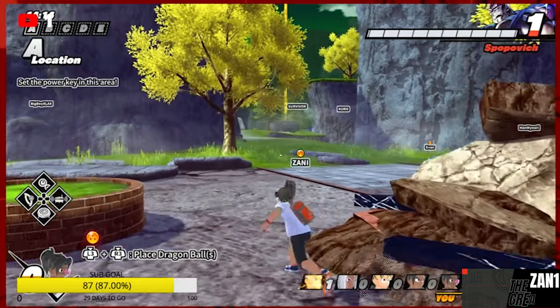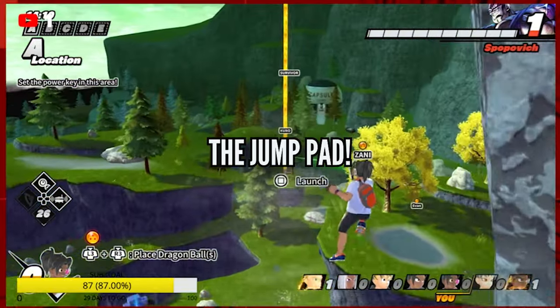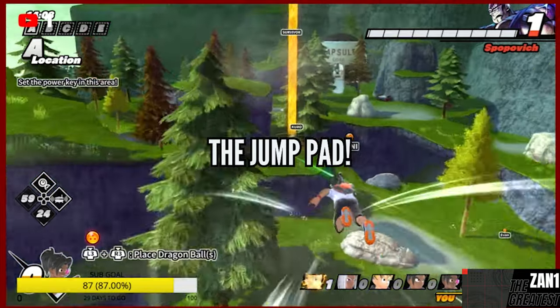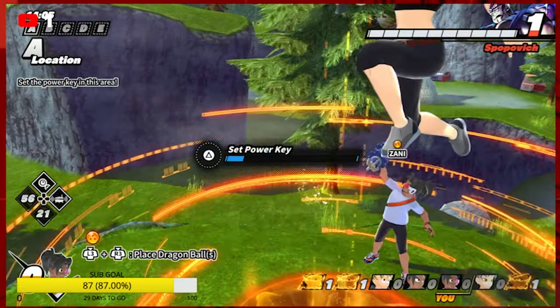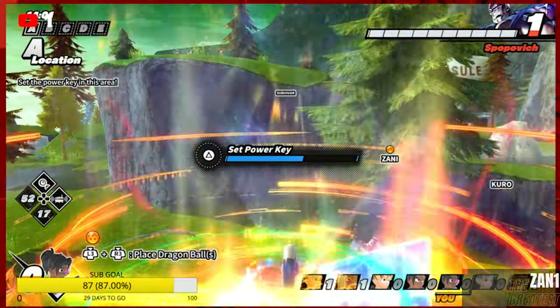So, the first mobility item that we are going to be covering on the list is the jump pad. This item is actually pretty solid. If you want to get around the map and not get too far but get to a certain spot quickly and in a hop and a skip, use the jump pad.